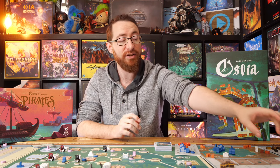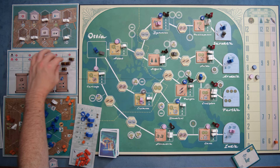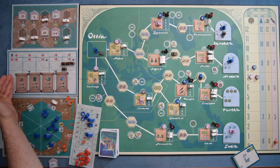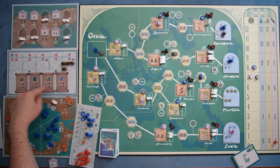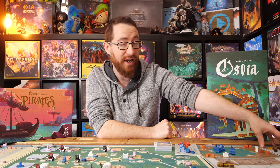As far as those events, basically you're going to have these little areas with event tracks filled up with treasures, and whenever you clear one of these little small buckets, you're going to resolve the current event. For example, when you clear this first bucket, you're going to resolve this event — and again, these are variable, you shuffle them, there are a bunch more than these — but you're going to resolve an event which says that whoever has the most treasure chests is going to get rid of a disgrace, and whoever has the least is going to gain a disgrace.